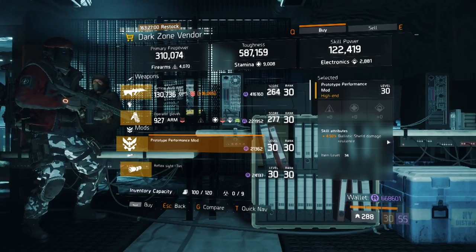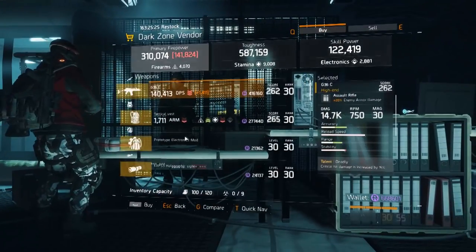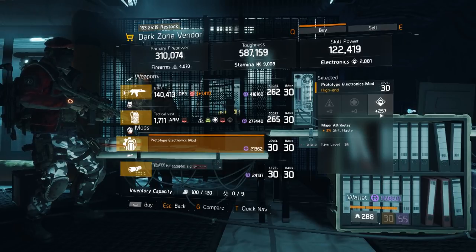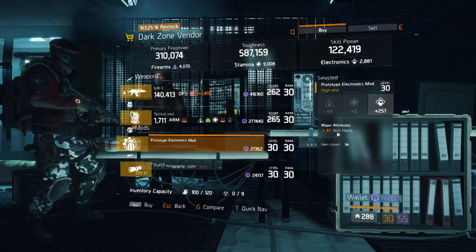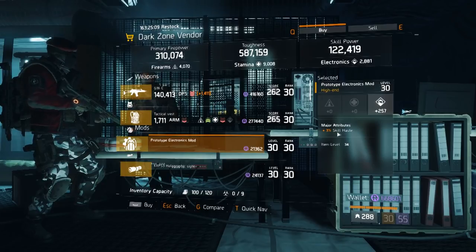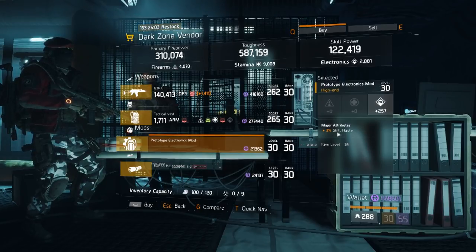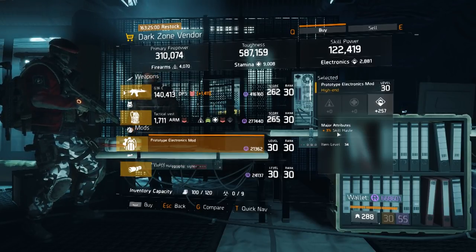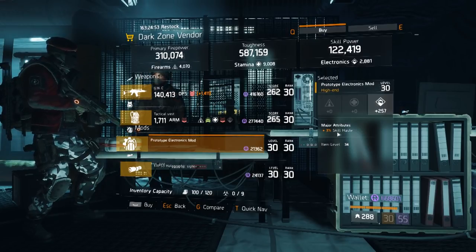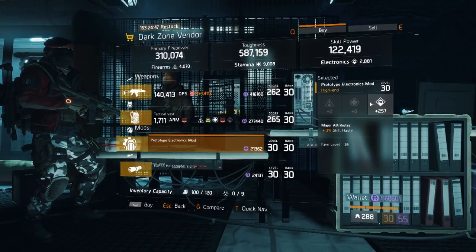At the Dark Zone checkpoint East 46th Street, the Dark Zone vendor is selling Prototype Electronic Mods with 257 electronics and 3% skill haste. If you have a skill build, or if you're trying to make a PvP build with more skill haste — which I've seen a lot of people doing lately — these are the mods you want. The maximum on skill haste is 3% and electronics is 257 out of 274, so it's not too bad. Definitely pick some up if you need skill haste.